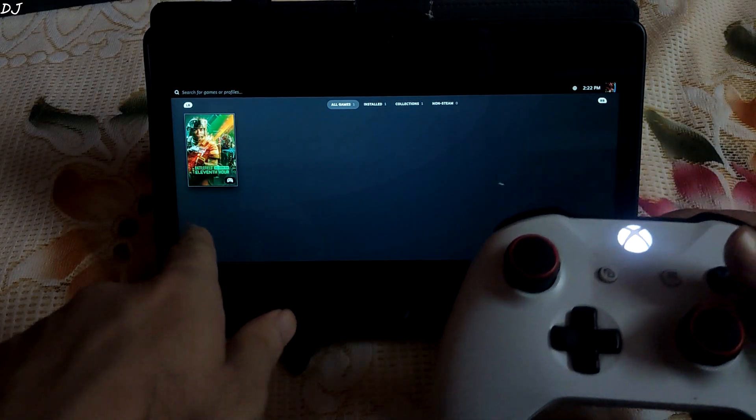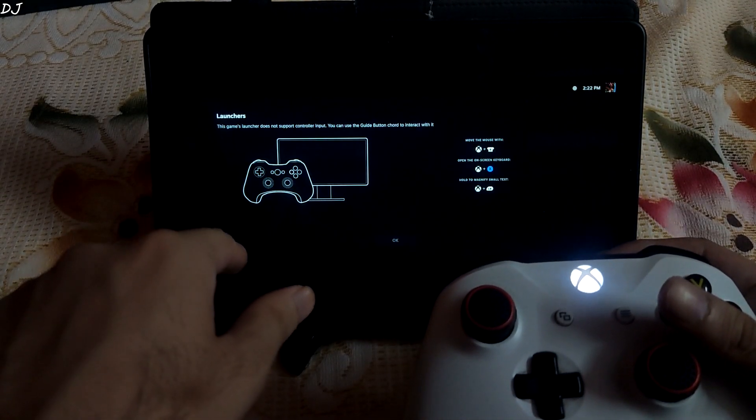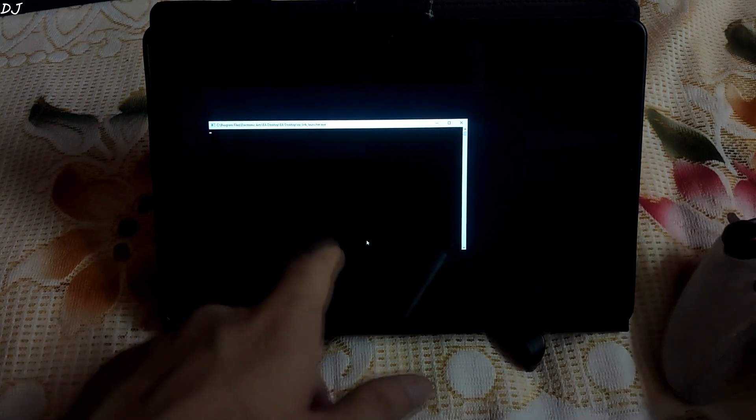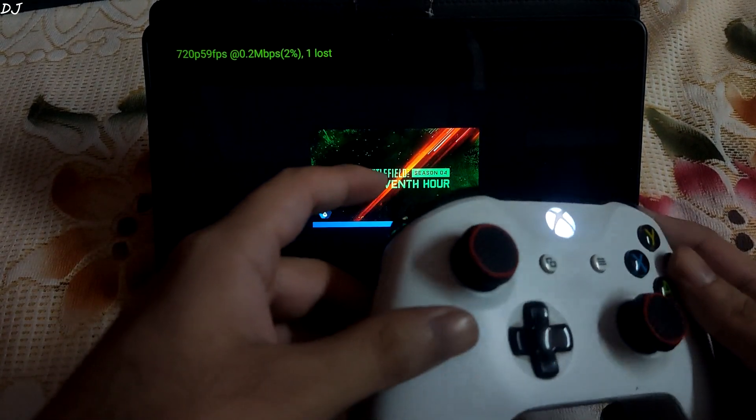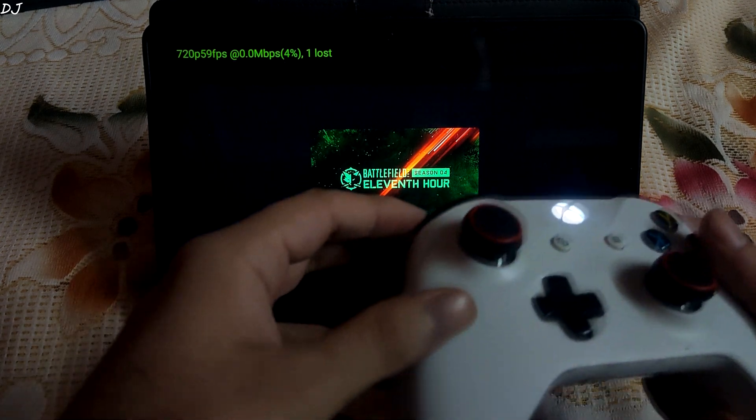This is the new interface of Steam. There is my game. Started. EA Launcher is booting up. I have enabled the performance overlay — just need to press the L1, L2 and B keys together.